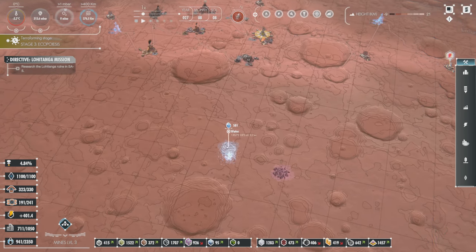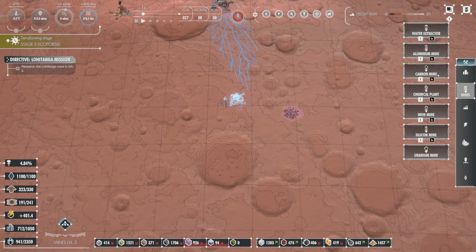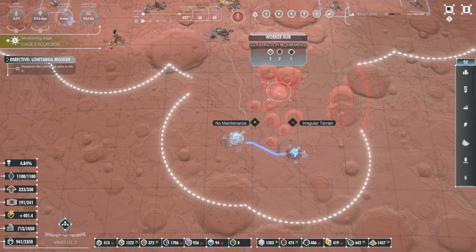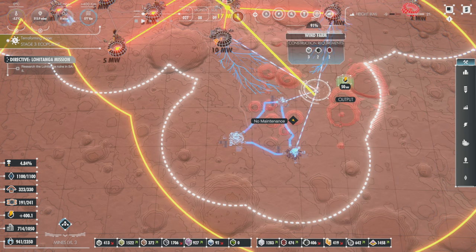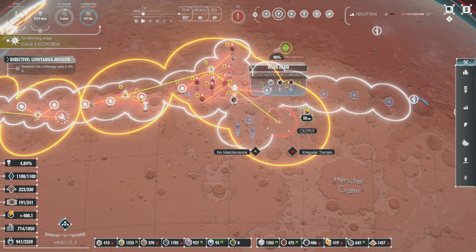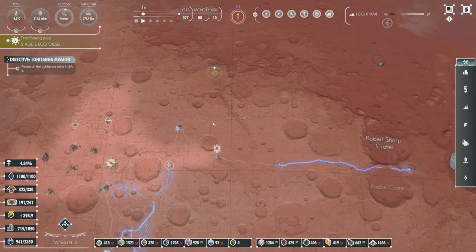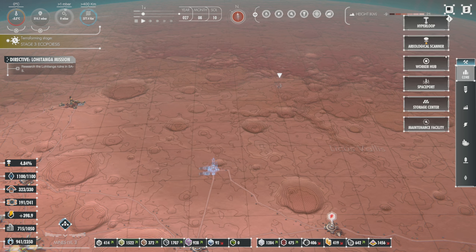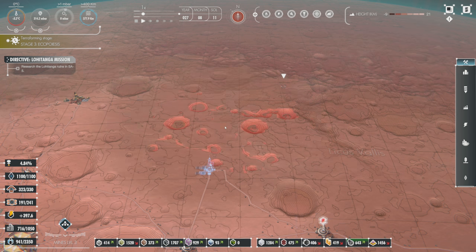We can get this water down here and these chemicals. Chemical plant there, worker hub there. Get some wind farm going on in this region. Once this maintenance facility is done we'll drop one in. I guess we don't really need the aerological scanners anymore - at least not for land we're already on.